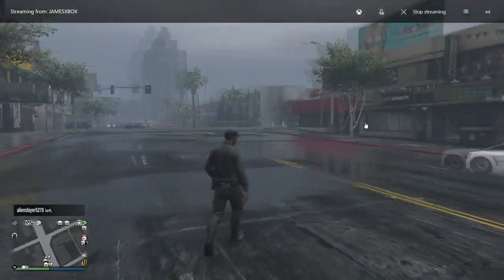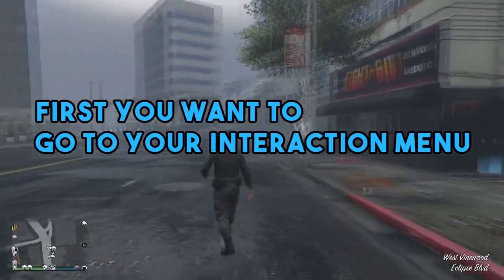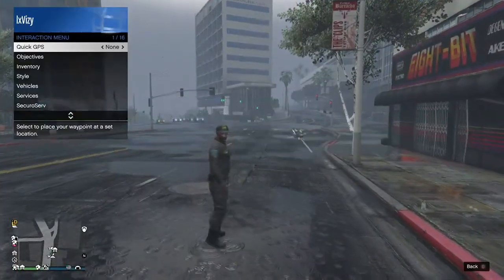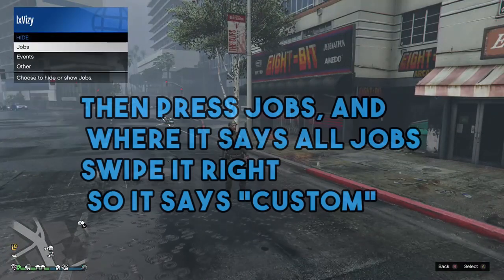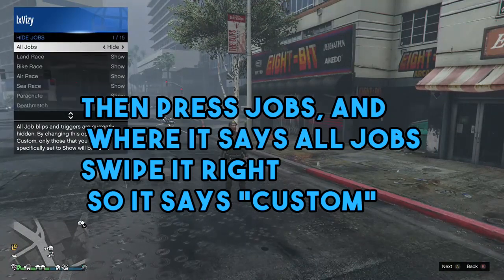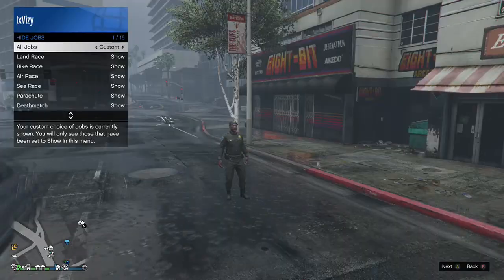First of all, you just want to make sure you're in an online session. Once you're in an online session, pull up your interaction menu. Once you're in your interaction menu, scroll down to hide options. Once you get to hide options, press jobs, and where it says all jobs, swipe it to the right so it says custom. All this is going to do is show every single job on the map, and this is what we're going to be using for the actual job teleport. Now you can just back out of your interaction menu.